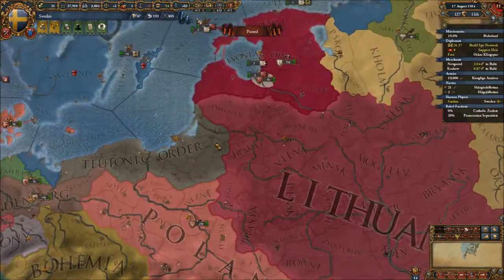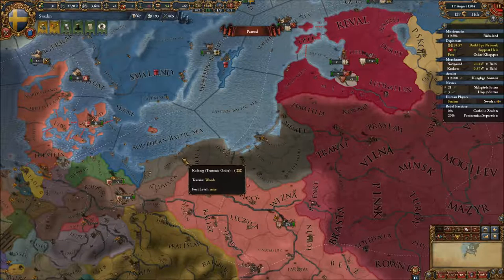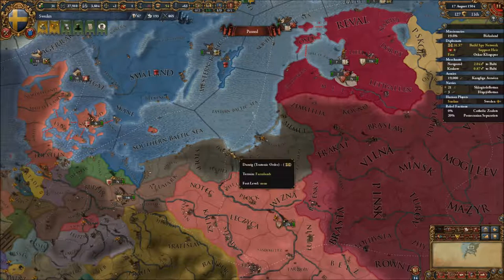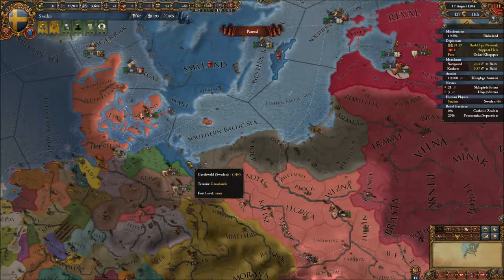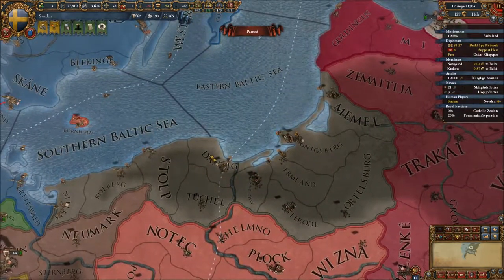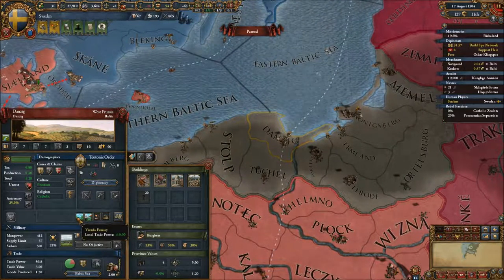We are building a spy network over in the Teutonic territory and I believe we were going to either further expand our borders or take Danzig. I feel like Danzig should be a priority due to its very favorable trade situation.